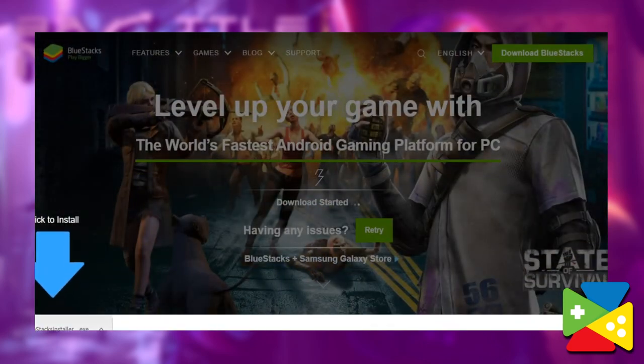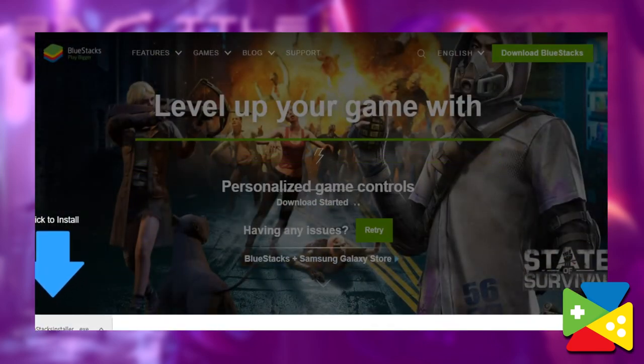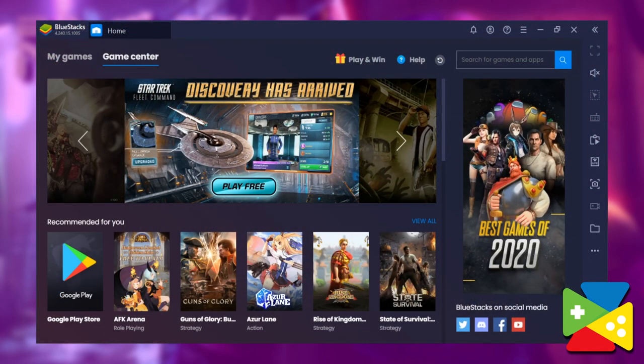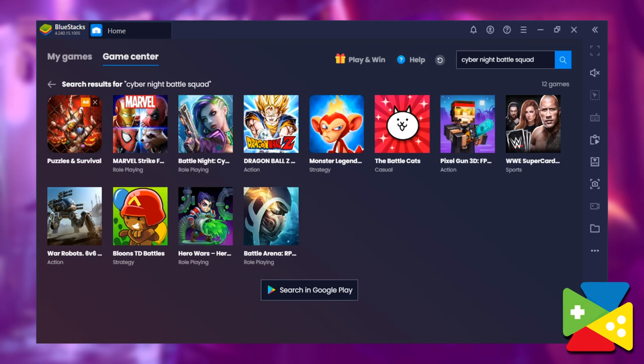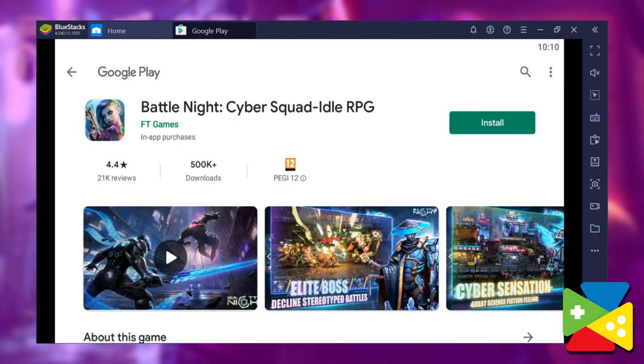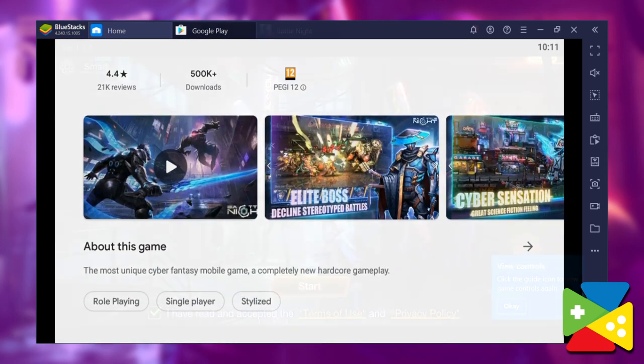Then you're going to want to run the installer and let it finish. Once it's installed, the emulator will launch for you automatically. Then, using the search bar on the top right, look for Battle Knight in our Game Center. You can click on the game in the search results to go to its Play Store page and install it just like you would on your phone. Once you've finished downloading and installing the game, you can launch it by clicking on its newly placed icon on the BlueStacks home screen.